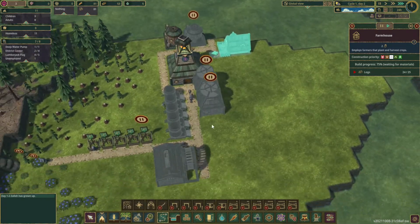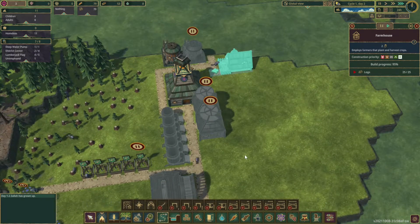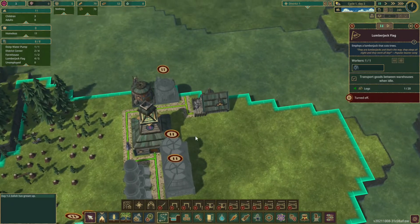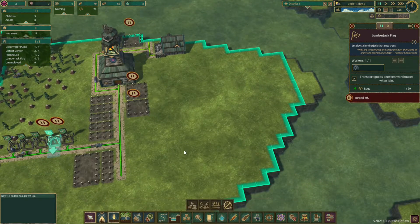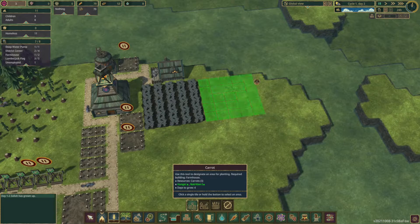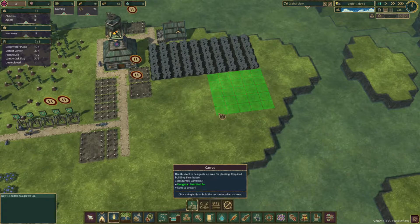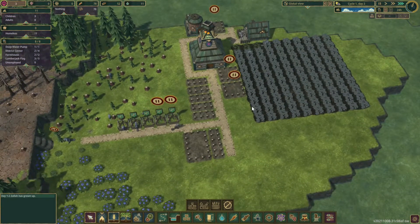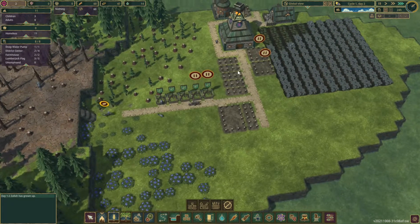We're day two so we're in kind of good shape here. Let's prioritize the farmhouse to the top to make sure they don't actually do anything else. We're looking for roughly 100 spots because that will give us enough carrots for 20 people. So we're just going to do a couple of sections that are 5x5 real quick, and we'll set this to prioritize planting. They're starting the planting because we've got to get this going quick enough that we beat the first drought.